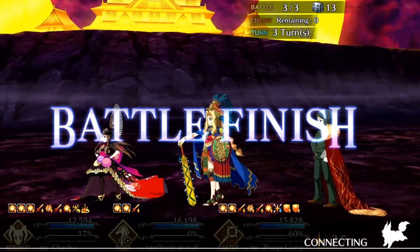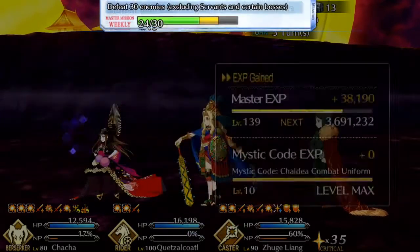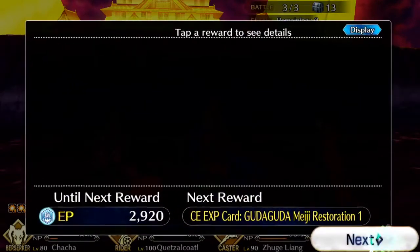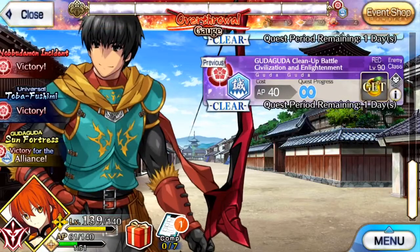Chances are if I don't apply the defense down on Mysterious Heroine X, then she'll survive the blast. Fascinating. That took every resource I had to take down Babbage. Damn you, Babbage. Why is Babbage... he's not a bad unit, he's not a great unit, but he's ten times worse as someone you fight against, and that's because he can spam his skills.